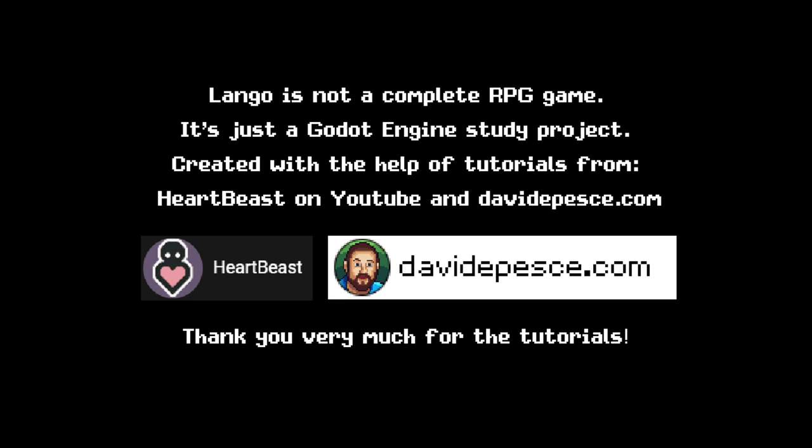Welcome to Delta 12! My name is Michael and I am the creator of the open-source action RPG game Lango. My game was developed with the help of tutors from Heartbeat's channel and davidpeace.com website, so I leave my special thanks here — thanks a lot, guys!